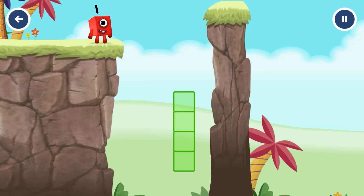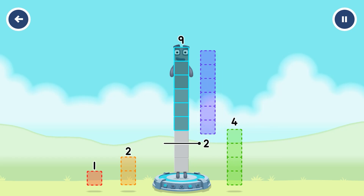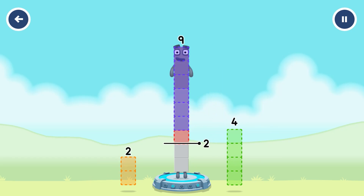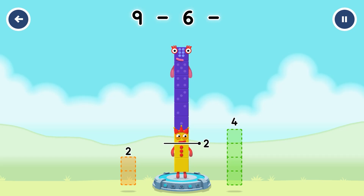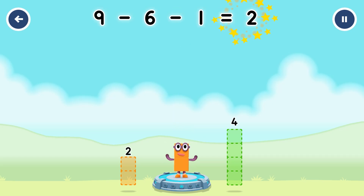Let's count numbers with number blocks. Take number blocks away from 9 to leave 2. Correct — 9 minus 6 minus 1 equals 2. Number 2.